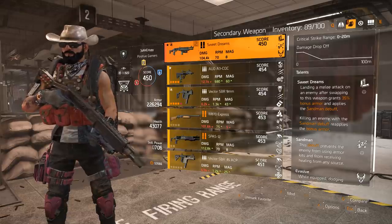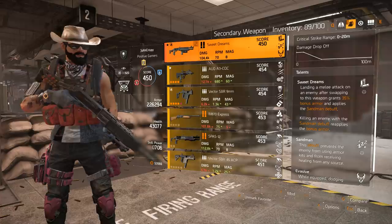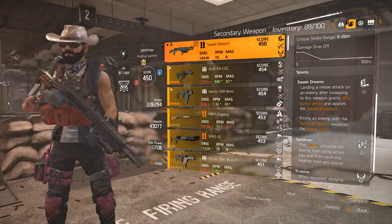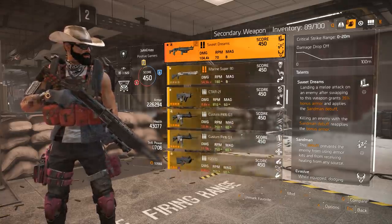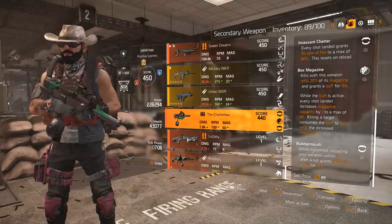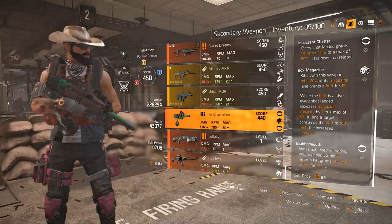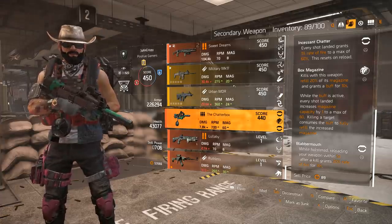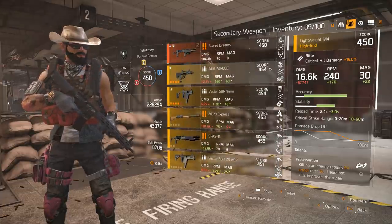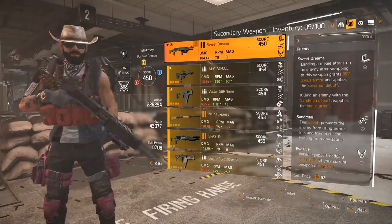The holster talent, Evasive, is actually great — being able to roll and get roughly 25% of your magazine back is pretty useful. But I still can't see myself using Sweet Dreams over the Chatterbox. The Chatterbox's holstered talent, Blabbermouth, is miles ahead: while holstered, reloading your weapon within 5 seconds after a kill grants 20% fire rate. I'm just unimpressed overall, especially for the time I put in to get this weapon. Very disappointed.